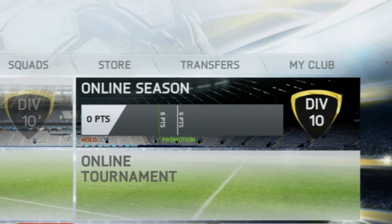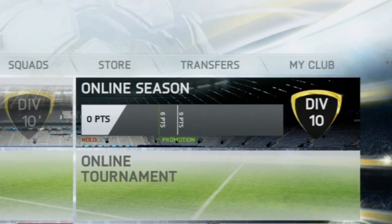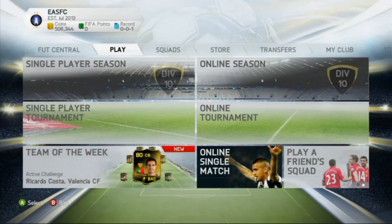They did say in the trailer that it's going to be much harder to get to Division 1, and hopefully they've improved the matchmaking system so you're playing against other people in the same division as you. Either way, 10 divisions is going to make it longer and harder to reach the top. Look in the bottom left — we have an in-form player. They've made a gradient from black to the original rare gold color, and it looks very smart. The original Team of the Week tile is also shown with a new design, so Team of the Week is absolutely returning in FIFA 14 Ultimate Team.